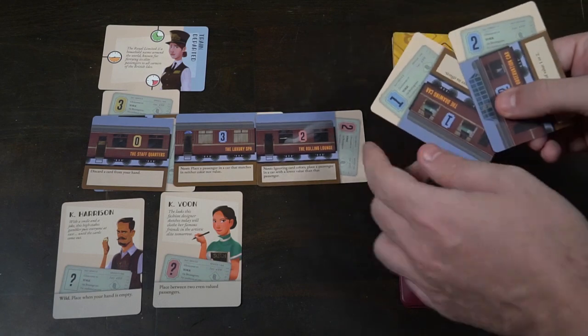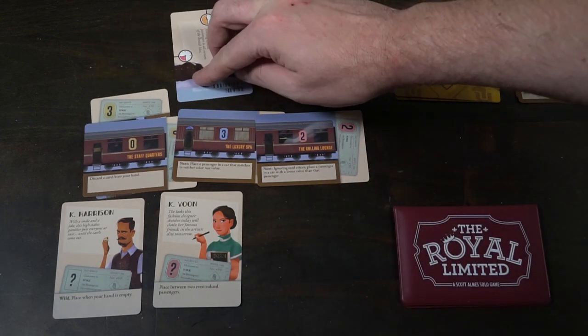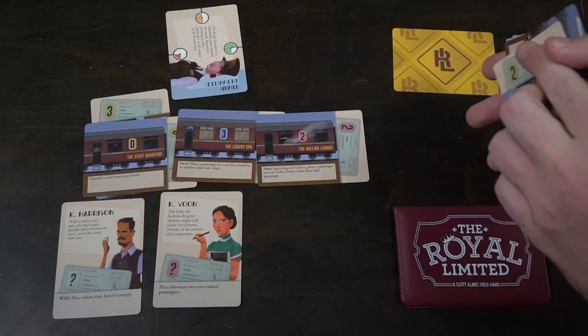That's basically the game — placing trains, putting in passengers, and putting in VIPs. Whenever you no longer have cards to play, rotate the train departed card 90 degrees and draw five new cards, always shuffling the discard pile back in if you run out. Once the fourth round is complete, or if you ever run out of cards completely including VIPs, the game ends and you check your score. For each VIP not placed, score a point. For each card in your hand or deck, score a point. A score of zero means you're a Royal Conductor; two is a beginning conductor; four or more means you lose.